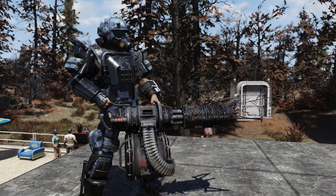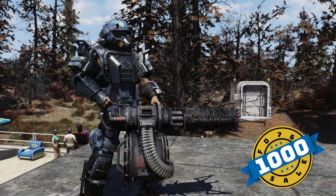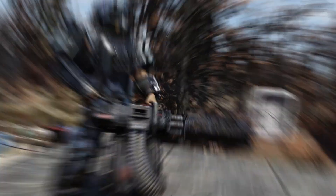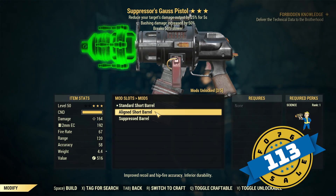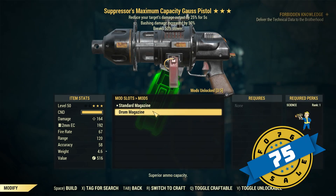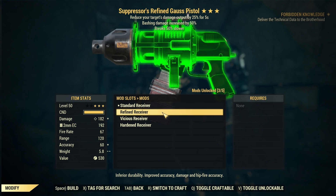Next up, she's going to have some weapon mods, starting with the plans for the Brotherhood of Steel minigun paint at $1,000 — also an exclusive item from Minerva. Then there are some Gals Pistol mods: the Aligned Short Barrel at $113, the Drum Magazine at $75, and the Refined Receiver for the Gals Pistol at $150 gold bullion.